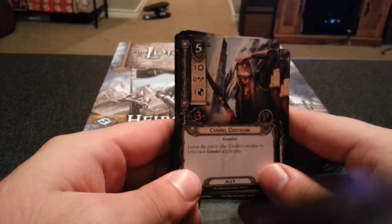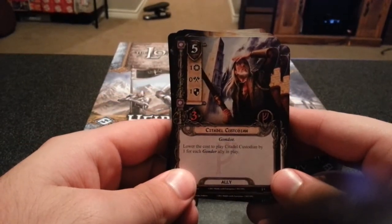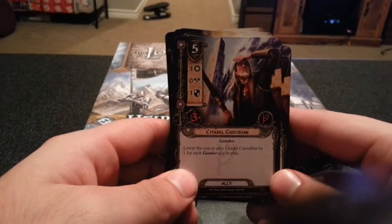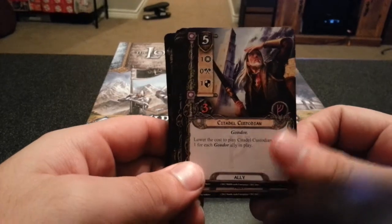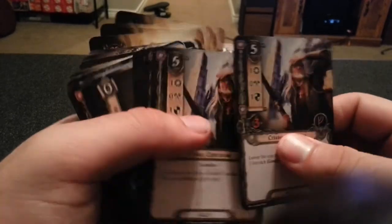Next we have Citadel Custodian. Lower the cost to play Citadel Custodian by 1 for each Gondor ally in play — so basically he could be free.